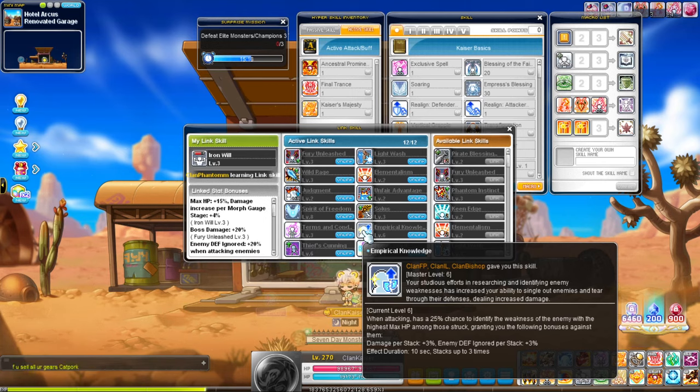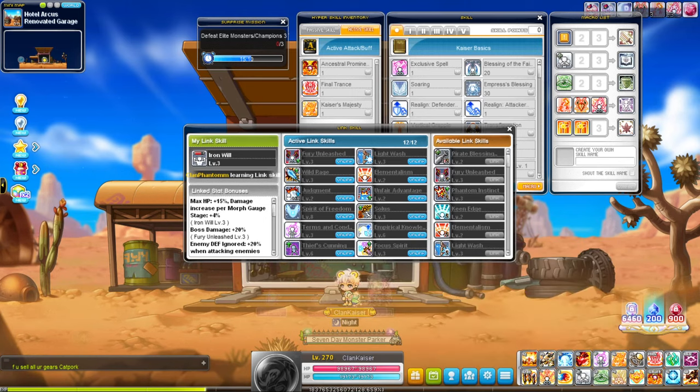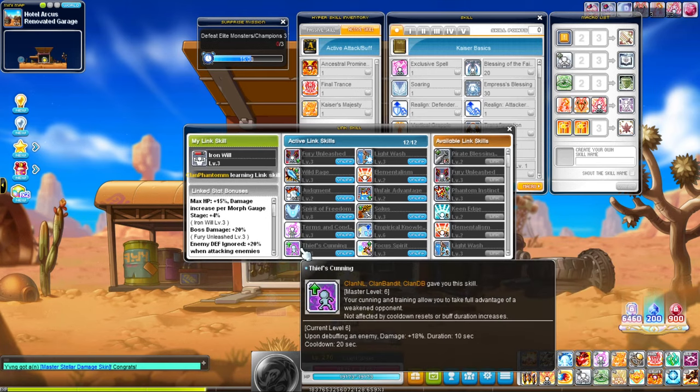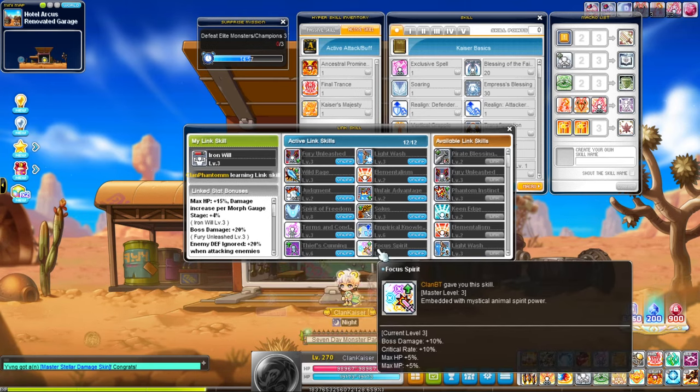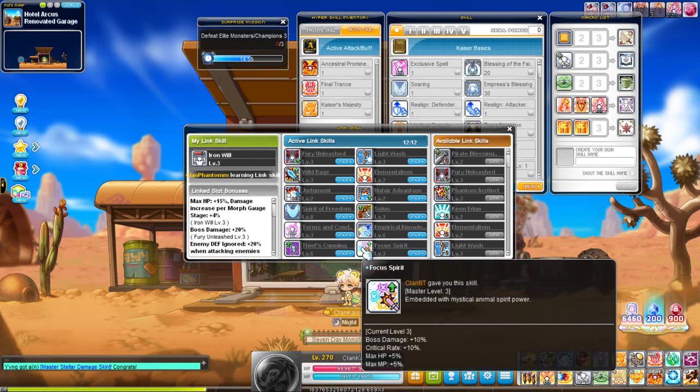Then we have the Explore Major link, which is a burst-type link because there's a cooldown and you get some IED and damage boost every 10 seconds — the cooldown is about 20 seconds. Same thing for Deep link: once you debuff the enemy you get 18% damage for a 10-second duration with a 20-second cooldown, similar to the Major link.